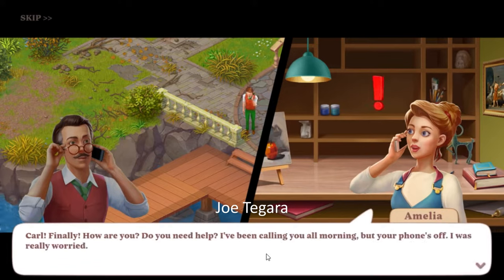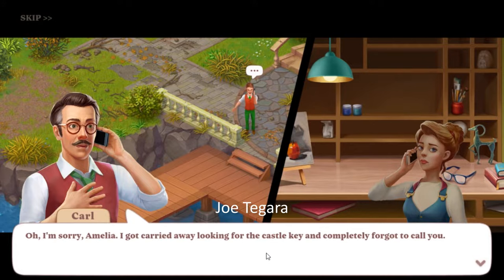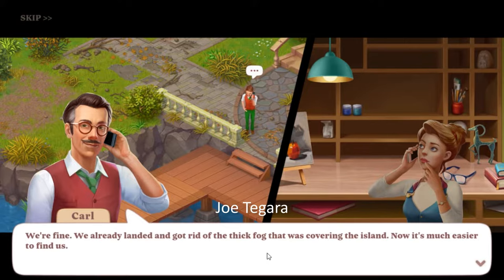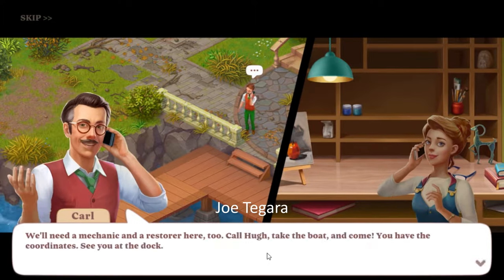Carl, finally — how are you? Do you need help? I've been calling you all morning but your phone's off; I was really worried. Oh, I'm sorry Amelia, I got carried away looking for the castle key and completely forgot to call you. We're fine — we already landed and got rid of the thick fog covering the island, now it's much easier to find us. But there's something strange: my watch is running backward, and we're still trying to open the castle — it looks really old. We'll need a mechanic and a restorer here too. Call Hugh, take the boat and come. You have the coordinates — see you at the dock.